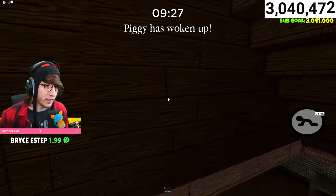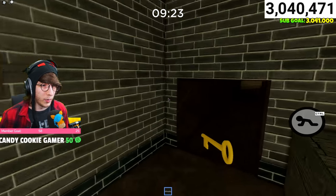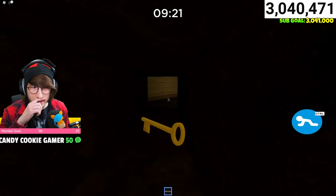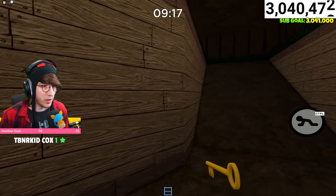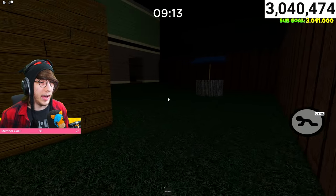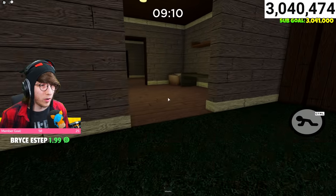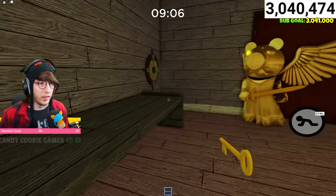First things first, I'm going to go here with the gold key. And then I'm going to go on over here with the gold key. You're supposed to do them in a certain order, but you can't activate them and actually push the button on them until they're all activated and they're all open. So once we do that, we're going to go over here — like that.